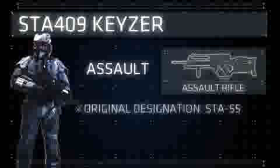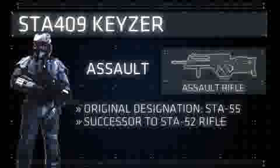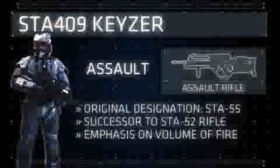The STA-409 Kaiser, originally designated the STA-55, is the latest version of the STA-52 assault rifle seen in earlier Killzone games. It can be equipped by the assault class in multiplayer. Like the STA-52, the Kaiser stays true to traditional Helghast weaponry, with an emphasis on volume of fire rather than accuracy.